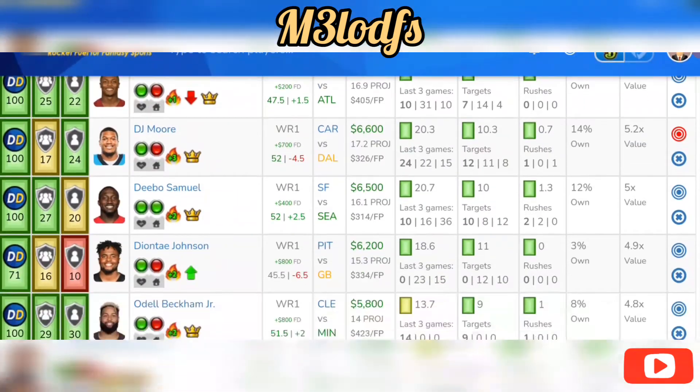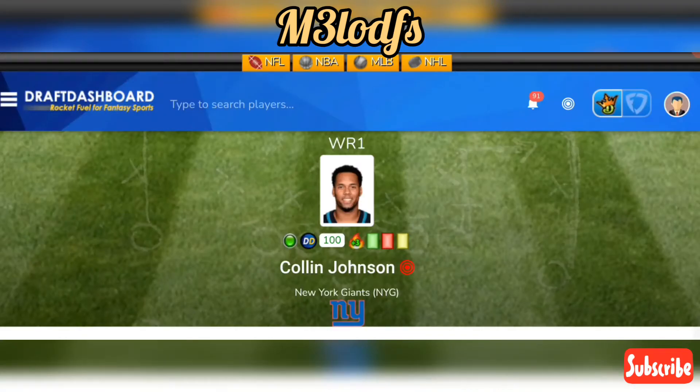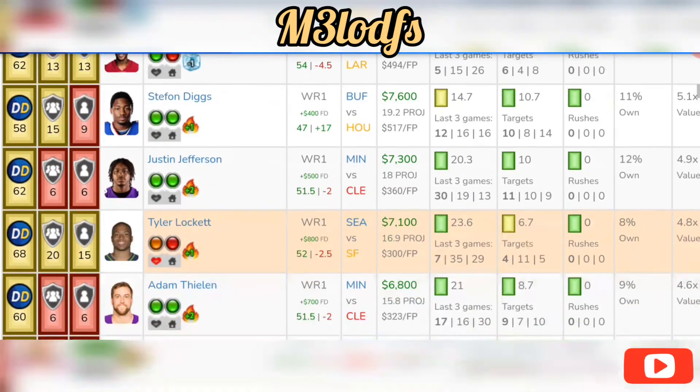For a savings play at wide receiver, Colin Johnson at $3,200 on DraftKings, $5,200 on FanDuel could be a great play. He had seven targets for 10 fantasy points. Slayton is out, Shepherd is out — this guy is in a great value spot. Gallday is also questionable, but if he suits up it's still a great matchup overall.